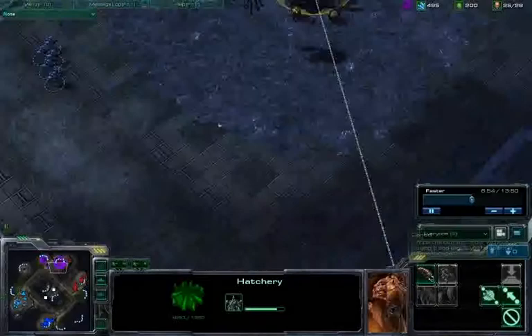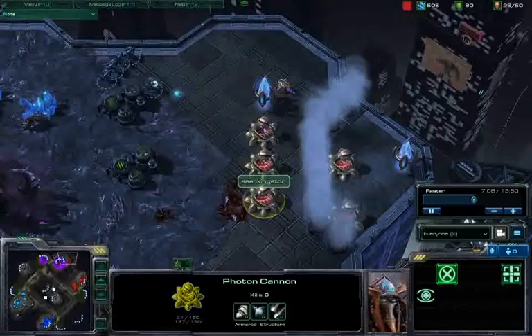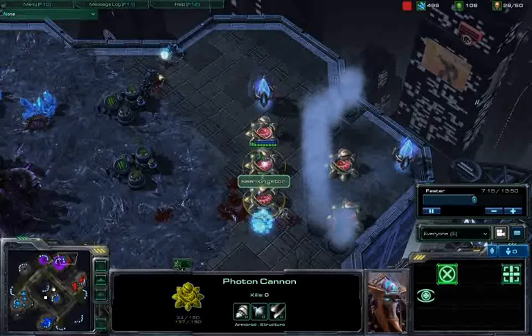He's being a pretty good ally, coming in here with this pretty basic squad of marines, but there's not much that they can do except to try to snipe out this one pylon. But there's lots of Photon Cannon support, going to be chipping away at these Zerglings, taking them down very easily, not even attacking the pylon.